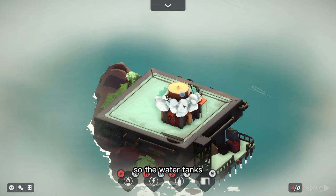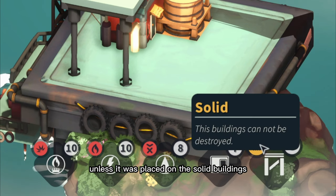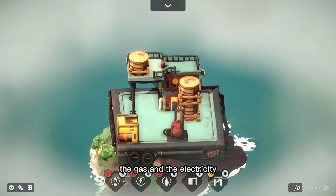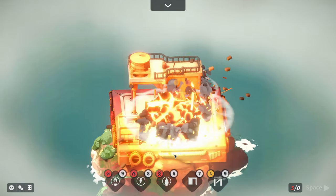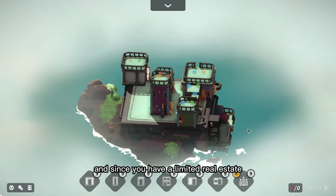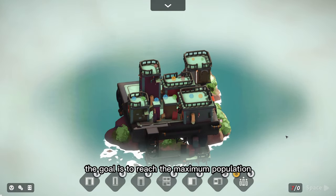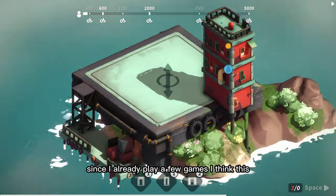The water tanks will destroy the building below because they leak, unless placed on solid buildings, on the ground, or on top of other water tanks. Electricity cannot be placed too close to each other, otherwise they explode. You get different size housing, and since you have limited real estate you need to maximize space. The goal is to reach the maximum population, not the height.